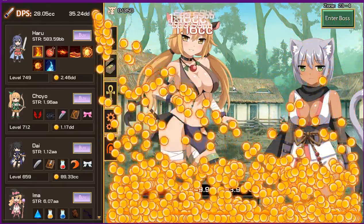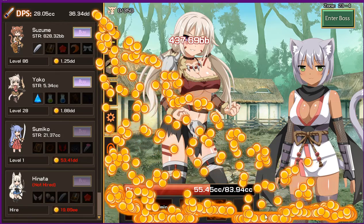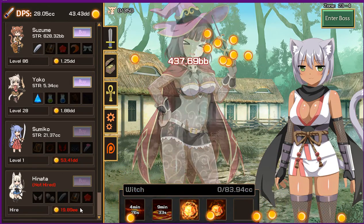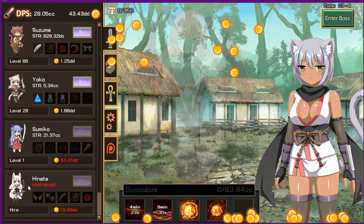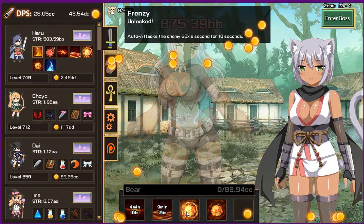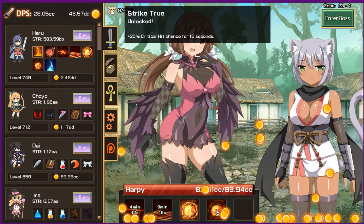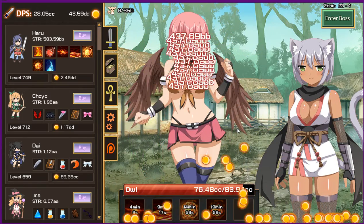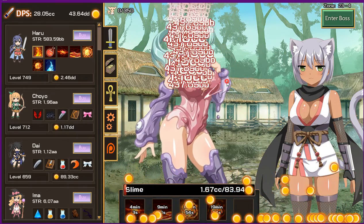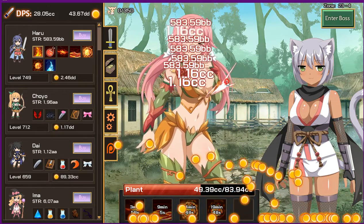You spend gold on leveling up allies, leveling up Haru, and buying more allies. Down here you can buy them. When you make this amount of money shown, you can buy her — I'm not even close yet. These abilities really help: next you have Frenzy, which auto attacks the enemy 20 times a second for 10 seconds. Then you have Strike True, which adds plus 25% critical hit chance for 15 seconds. You have to actually click to make criticals happen.